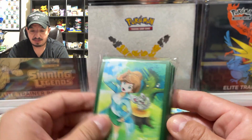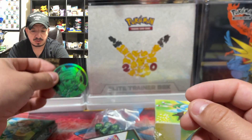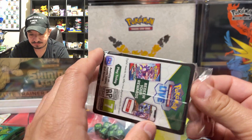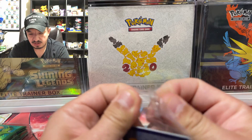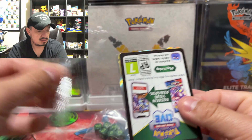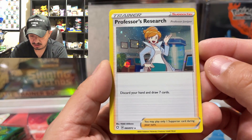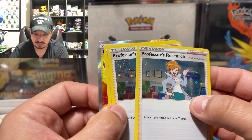So we have the sleeves, of course, we have a huge Juniper coin, jumbo cards, and jumbo coins. I believe there is a full art promo here. Let's see — we have the Professor's Research. This is 60/72, so we have three of those.